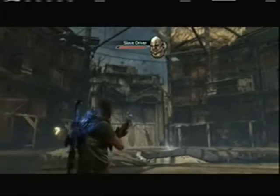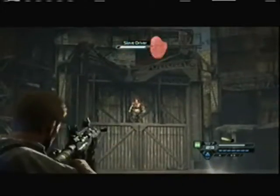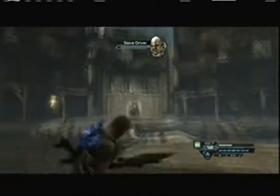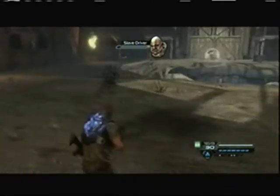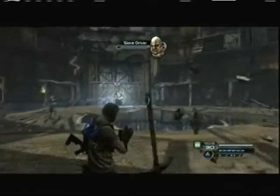When defeating all Slave Butchers, after a while you have to — like, I'm going to shoot him with my gun here. See that shield around him? He'll send a bunch of his slaves after you, and then you kill them all, and then the Slave Butcher — he'll send like ten slaves after you or whatever.